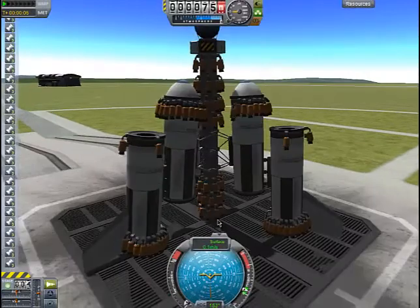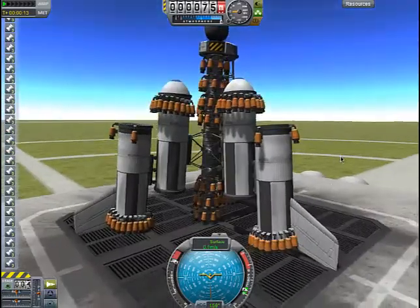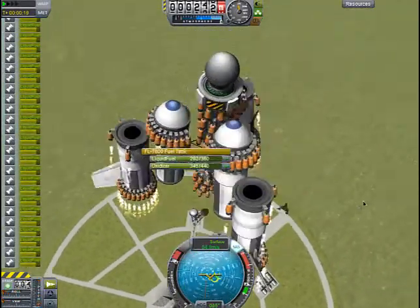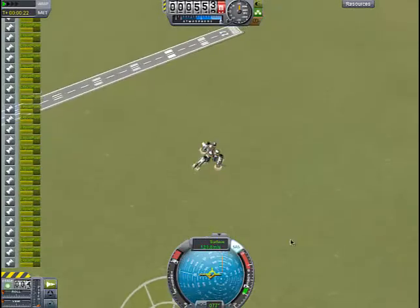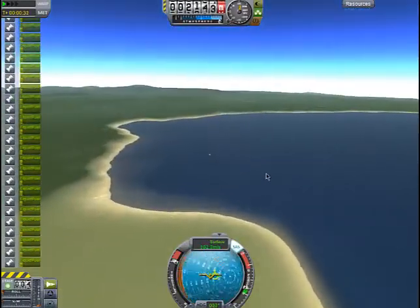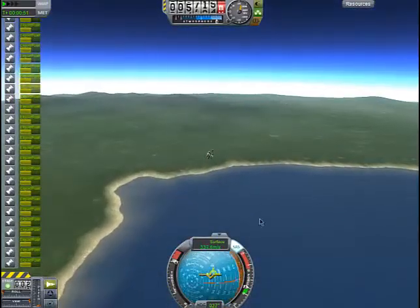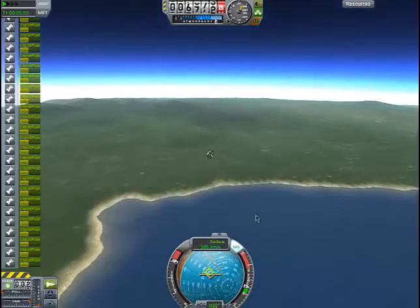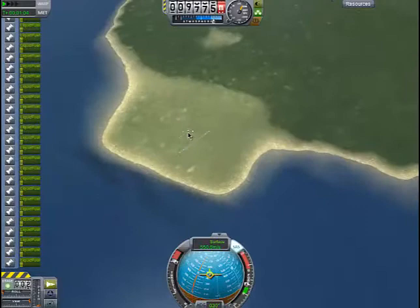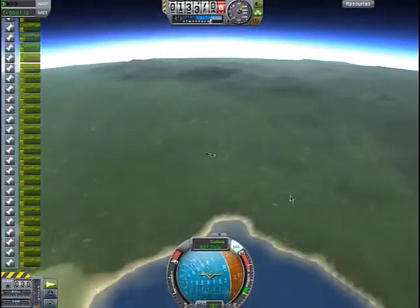Welcome back everybody. As you can see, my ship is barely holding together, so let's launch quickly. I'll fix this probably in version seven. Oh my god. We're going at almost 400 meters per second. We're spinning like a coon. Jettisoning — boosting and we are out of control. Oh my god.